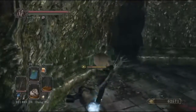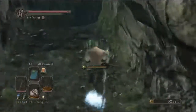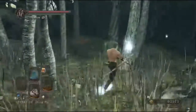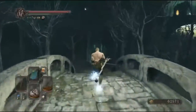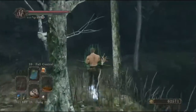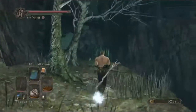Then I pick up this Soul Spear. If you want green blossoms to use in the Frigid Outskirts, you might want to grab the one that is also on the ground behind you. Otherwise, we just come on back and rest at the bonfire.